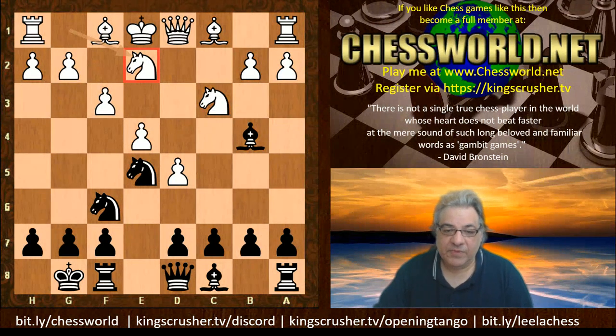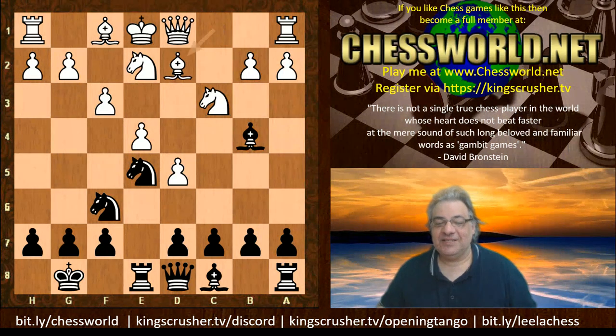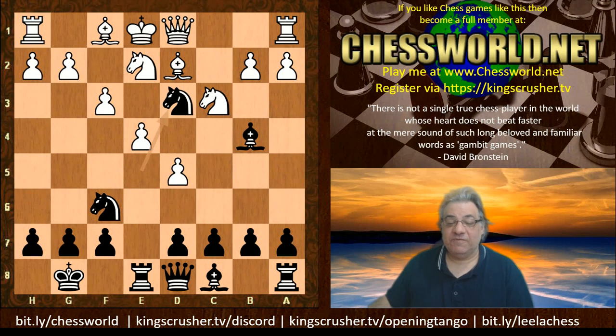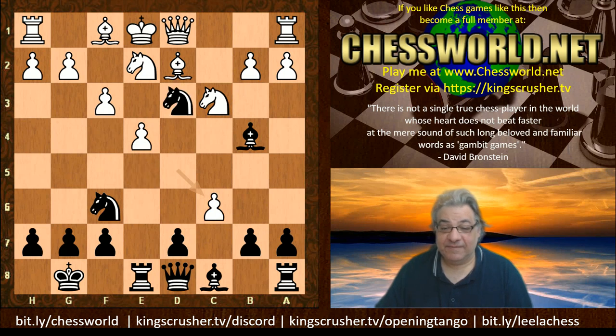After rook e8, my opponent hugely panics and plays bishop d2 — and I didn't spot what I could do immediately. Guess what black can do? I'll let you pause the video for 10 seconds. Okay, yes — I missed the checkmate, but that just shows the strength of the opening. Here is actually checkmate: my opponent just took away d2 from his king. I played c6 instead, and after d takes c6 I was delighted to play knight d3 — check and mate.